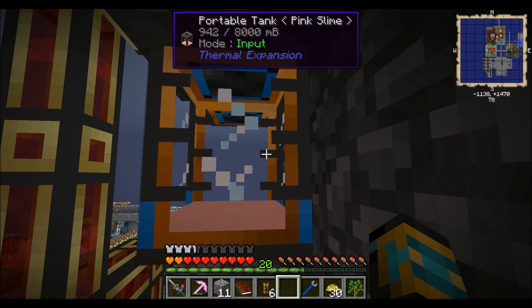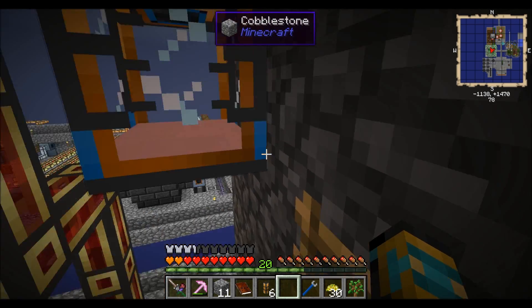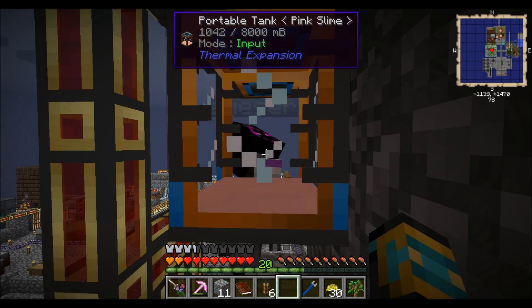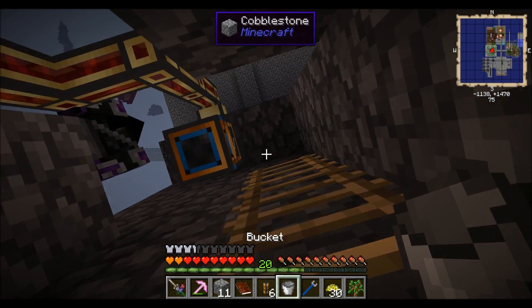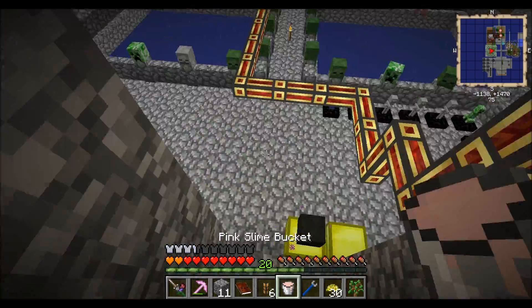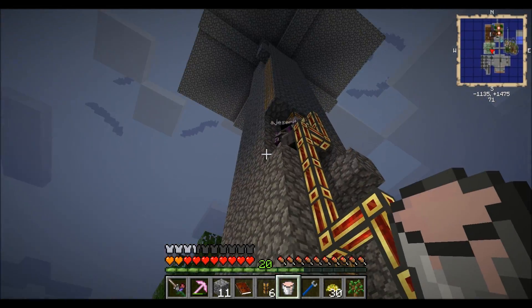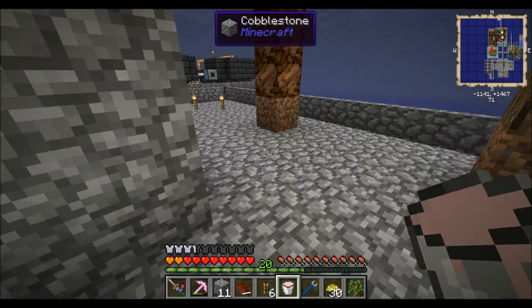We're back — we decided to hook the slaughterhouse up to the mob spawner. You can see we have a slaughterhouse running, and Andrew got a pink slime bucket! Now we have a pink slime bucket and we're getting meat and more pink slime from the spawner.